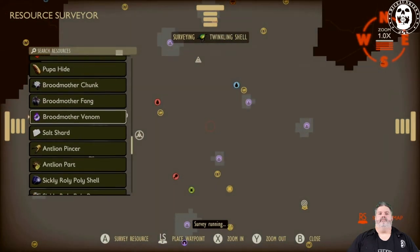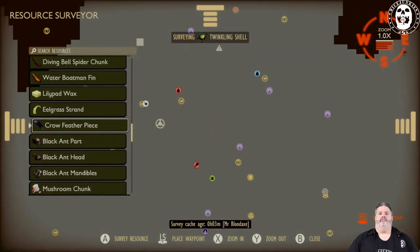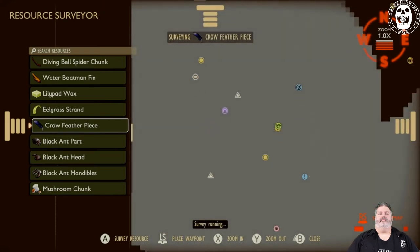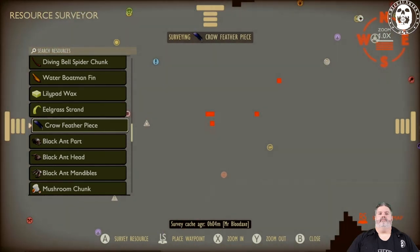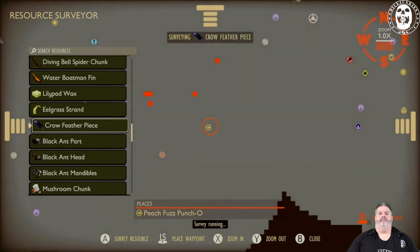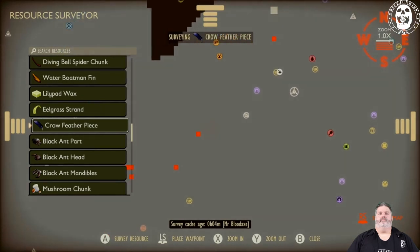On the other hand, if you're looking for something that's a little more spread out, like feathers, which we know are our hard item to find. So now that we're looking for the crow feather piece, which we're always on the lookout for, looks like there's quite a few of them on the map actually. So they're over here between the exposed pipe and the puncho fuzz.